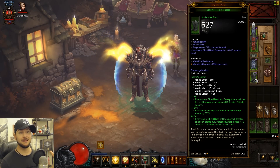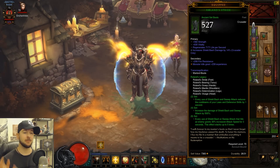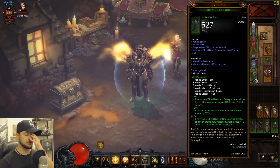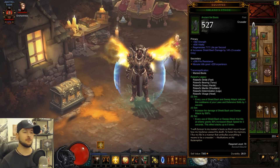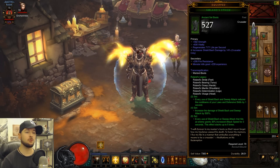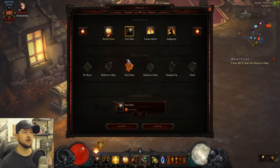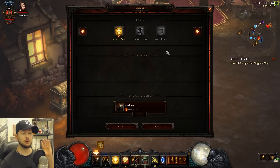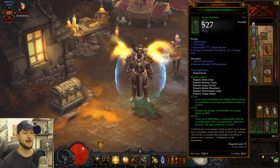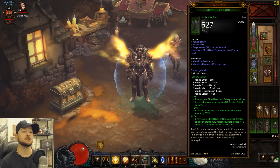Let's go over the set bonuses. The Roland set has some really nice stuff for both Shield Bash and sweep attack — that's why we're able to get two different builds out of one set. For Shield Bash specifically: every use of Shield Bash reduces the cooldown of your laws and defensive skills by one second, giving you a massive amount of cooldown reduction. And it increases the damage of Shield Bash by 500%.